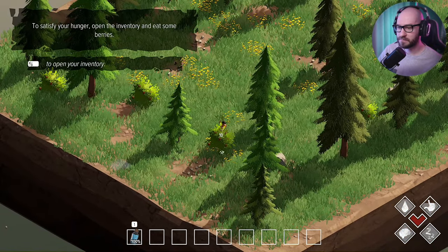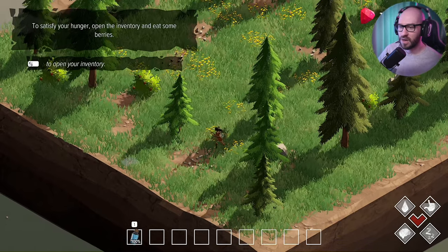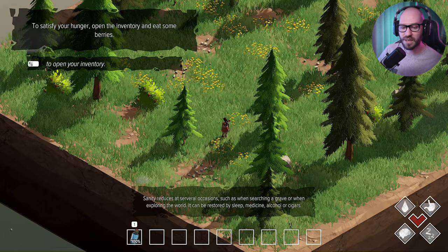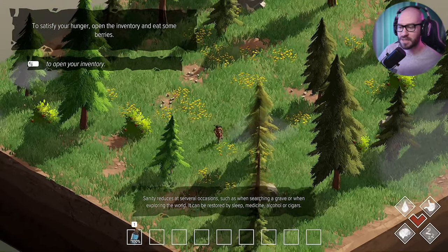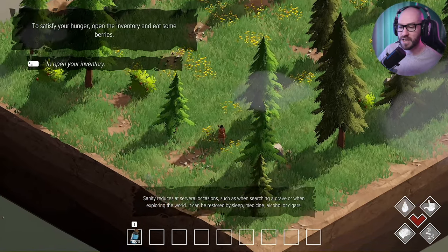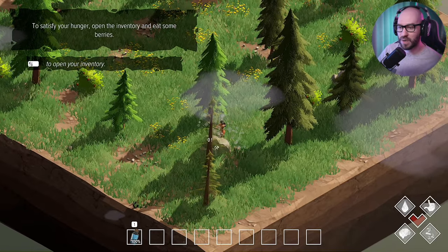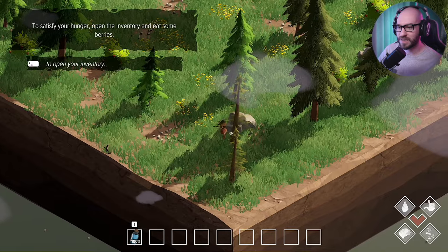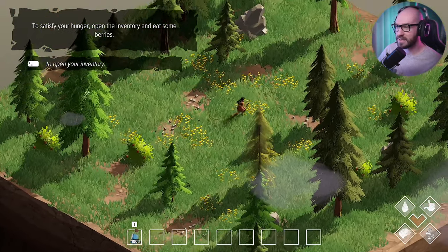Let me grab some more berries. I also noticed we're going to have hunger and thirst. And there's a brain icon — it's sanity. It reduces at several occasions, such as when searching a grave or when exploring the world. You can grab stone, but not with a twig — you need to make better tools, and same goes for the trees.